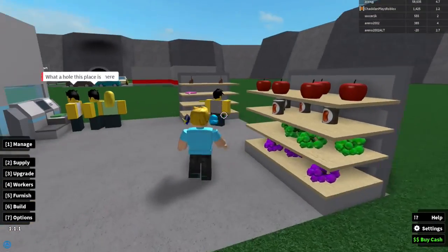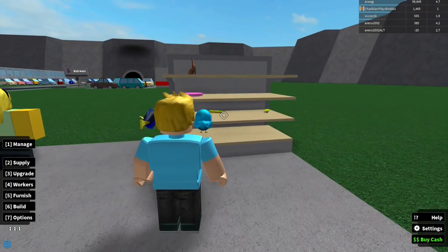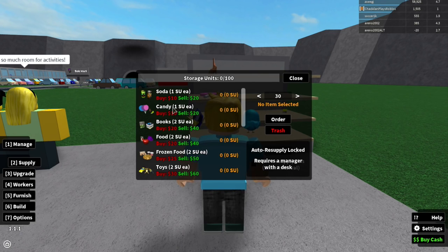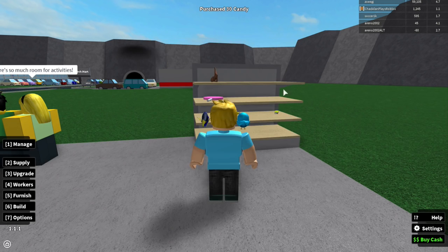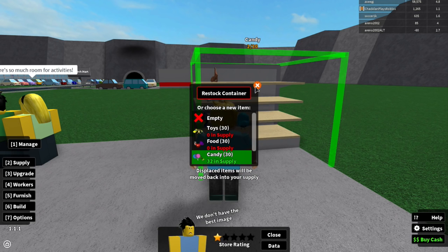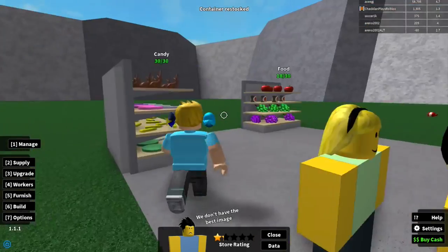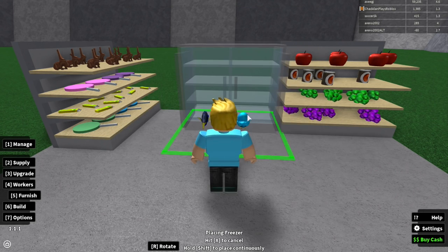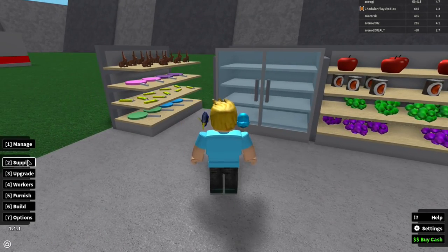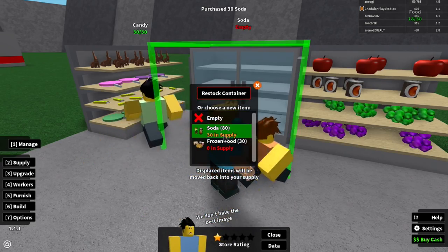I need to restock candy — looks like a customer wants some. Let me order more candy: 30 is 300. Let's stock that shelf. My store rating went down a little because I don't have walls — oh well! Now let's get a freezer for soda; it's 800 bucks. Soda is as cheap as candy to stock, and this freezer can hold 80. I'll order 30 soda for now so I still have 300 dollars left.